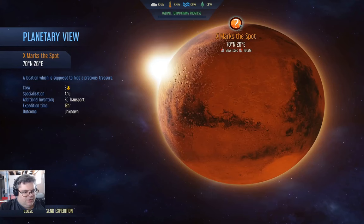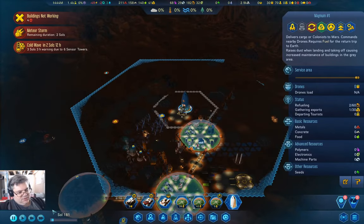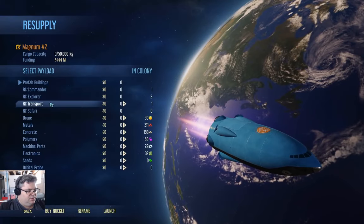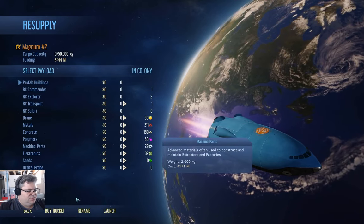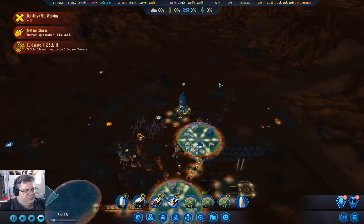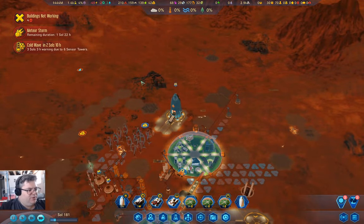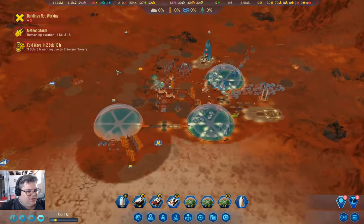Now we can go over here and send the expedition. We're going to go to the cargo rocket and just launch it. That will do the X marks the spot one, and hopefully that gets us something useful.